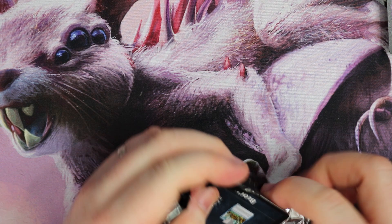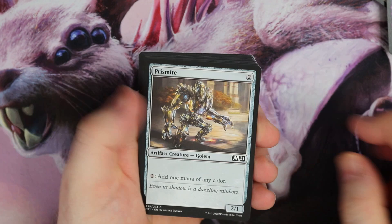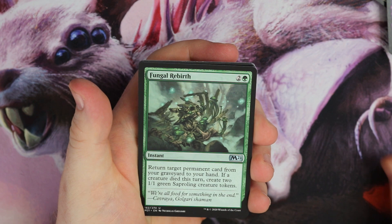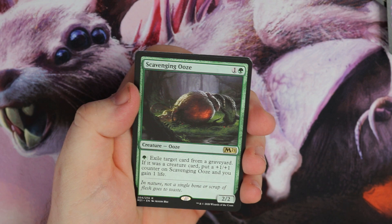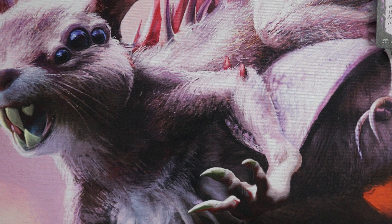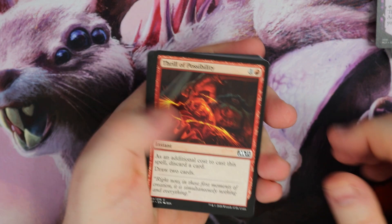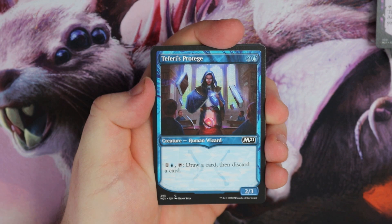I reckon we've still got about eight or nine packs left just by looking at the pile, so hopefully we're going to pull some more sweet cards. Guard, Zombie Trackdown, Prismite, Frost Breath. Uncommons: Reign of Revelation — draw three cards, discard a card, four mana, not too bad at all. Chandra's Pirating, Rebirth. And I get a Scavenging Ooze — exile target creature card from a graveyard; if it was a creature card, put a 1/1 counter on it. Paying that green mana can get out of control. I used to be a Modern player, but sold out of Modern last year. I've got Historic now, so hopefully that'll grow.